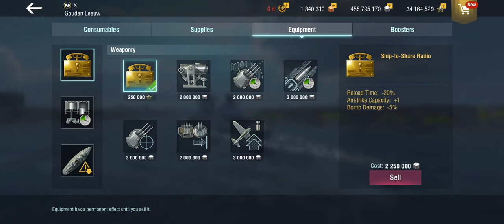It is the Ship to Shore Radio, which reduces the reload time for the airstrike and gives you an additional airstrike. The price you pay is a 5% reduction in the damage that you're actually doing with bombs — the idea being that you can't fit as many bombs because you're just shuttling airstrikes across from the mainland.